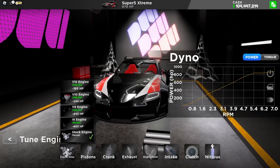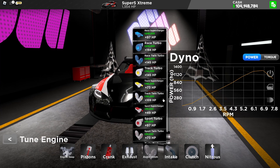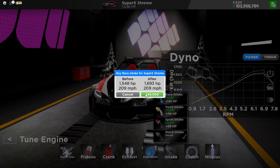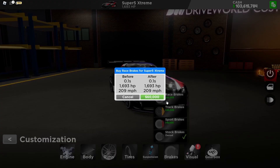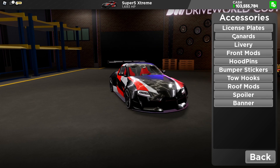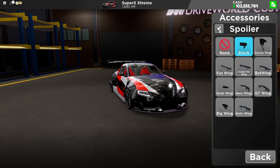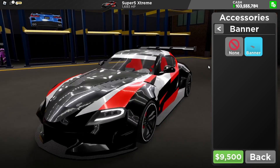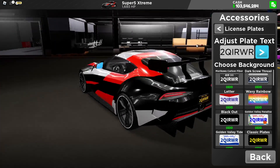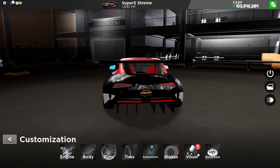Now let's fully upgrade this car. Engines — we're going to leave the stock engine. Race piston, race crank, race exhaust, race aspiration turbo, race intake, race clutch, race nitrous, race tires, race brakes. Does this car have body kits? It does — canards, we already have it. Livery, we already have it. Hood pins, we already have it. Spoilers — we already have it, so I'll leave the stock one. We should get the banners — look at that, it looks sick. And the license plate, we'll put 'Concept' since it's a concept car.